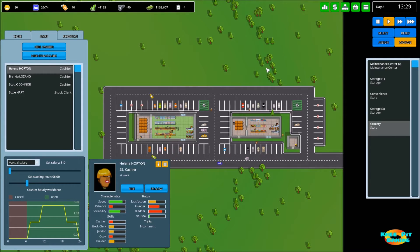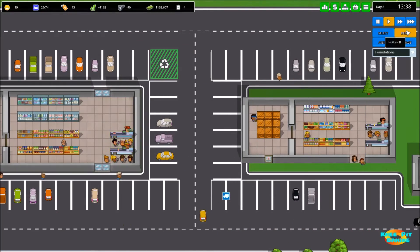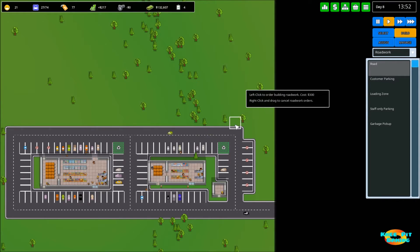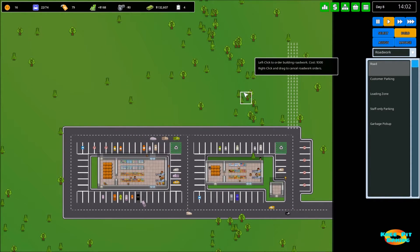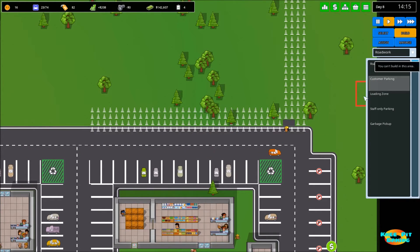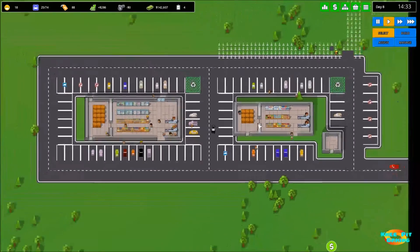My plan is to build our new grocery store much larger up in this area, so let's go ahead and get started building. We're gonna start off with road work continuing our basic grid system. I also want to put some customer parking in here all the way across the front - putting that in now gives me a great idea of where I can start building my foundations without having to guess.